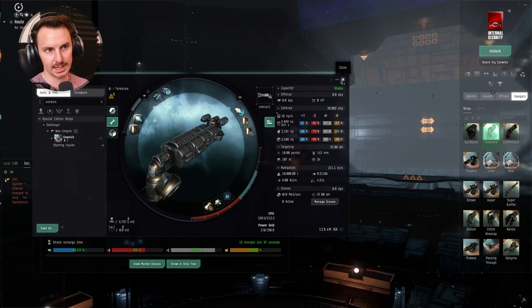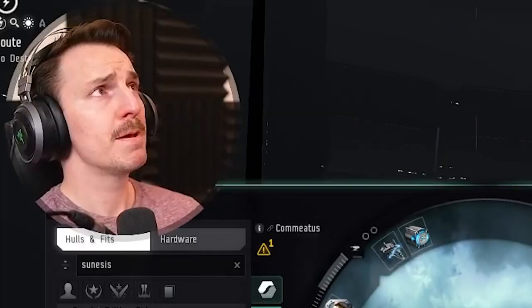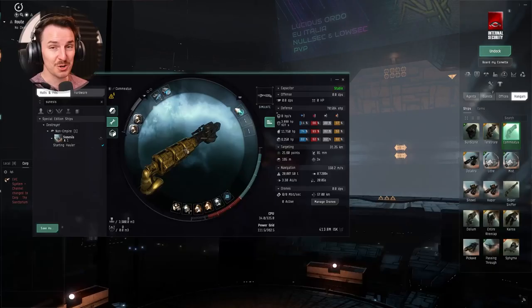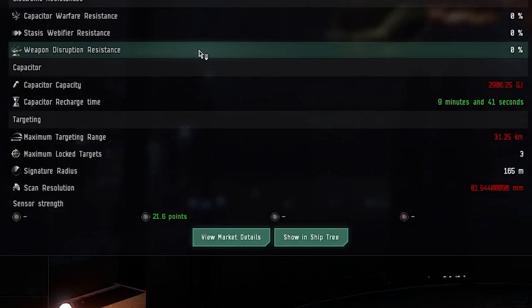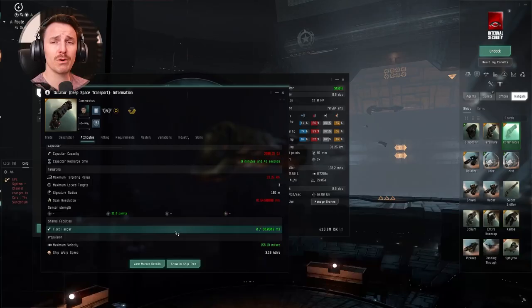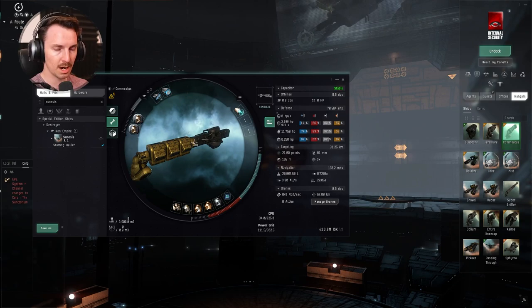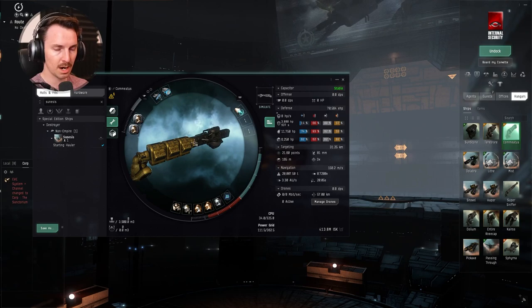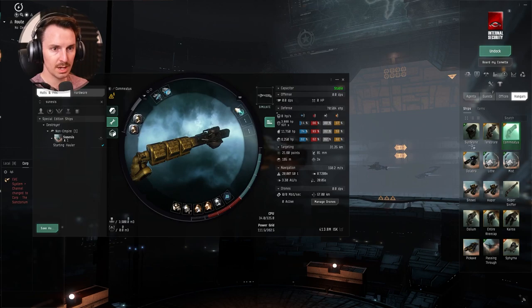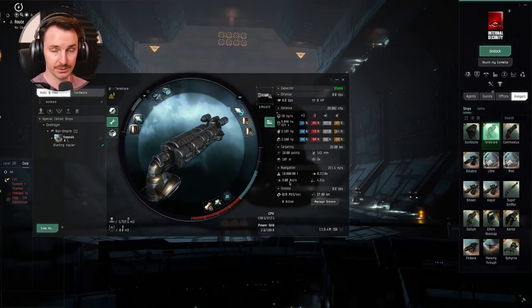Then we have the Augator, which is very different from the Viator in that it is tanky and has massive cargo space. You might only see 3,900 M3 at first, but if you look at the ship info and go down to the fleet hangar, you'll see the fleet hangar is 60,000 M3. You're going to move all the things you need with this. Pop your tank — you've got quite the big booty in this one. The two differences are: the Augator, a deep space transport ship, is meant to be bulky, tanky, and have a big cargo space. The Viator is going to be slippery, not so tanky, cloaked, and fast.